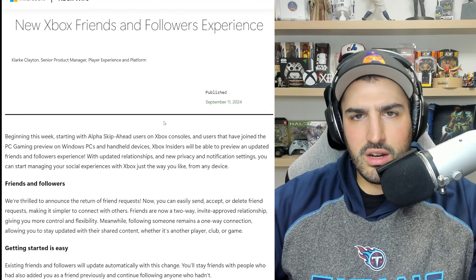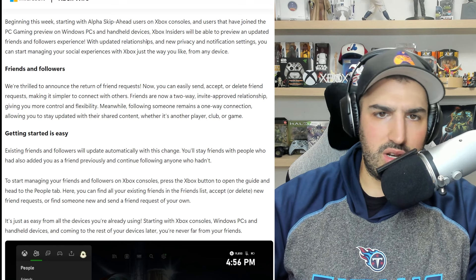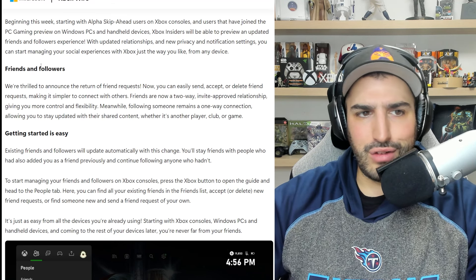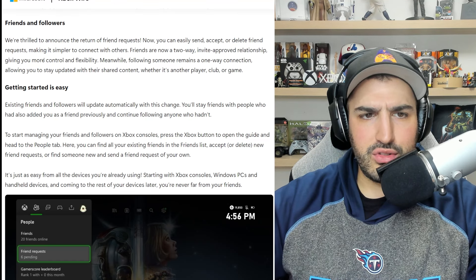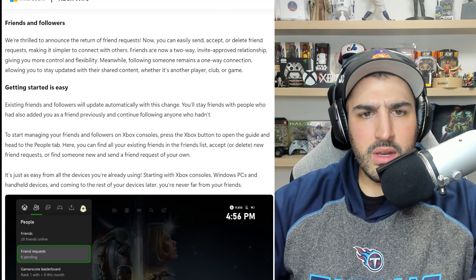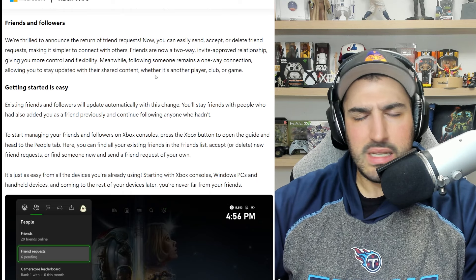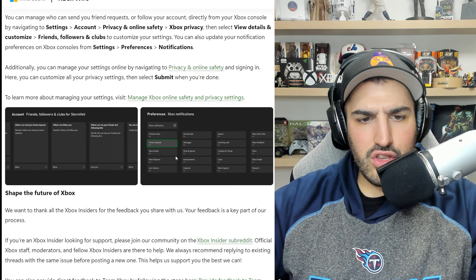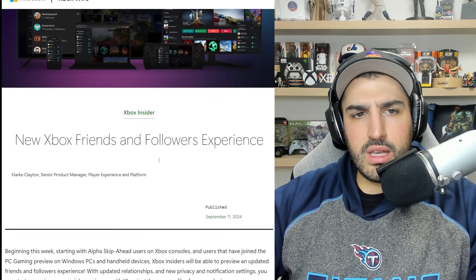There's also a quick update on the Xbox friends and followers experience. Beginning this week, starting with Alpha Skip Ahead users on Xbox consoles and PC Gaming Preview users on Windows PCs, Xbox Insiders can preview an updated friends and followers system. You can now easily send, accept, or delete friend requests. Friends are now a two-way invite relationship, while following someone remains a one-way connection. You can also select your social experience preferences in settings.